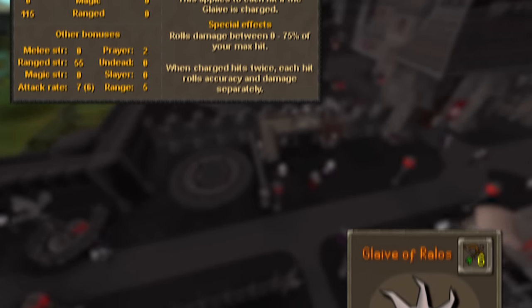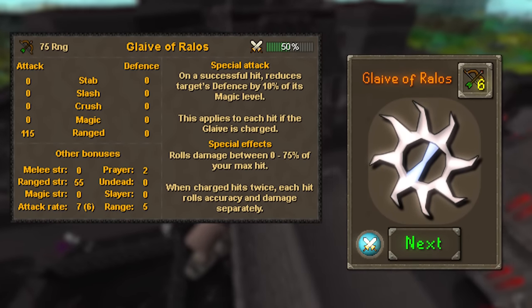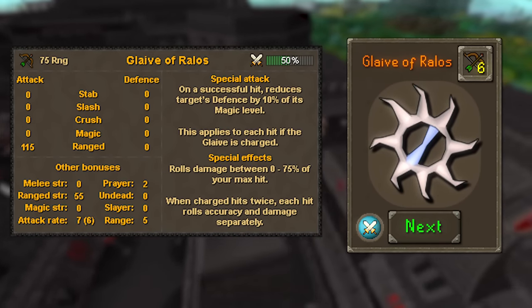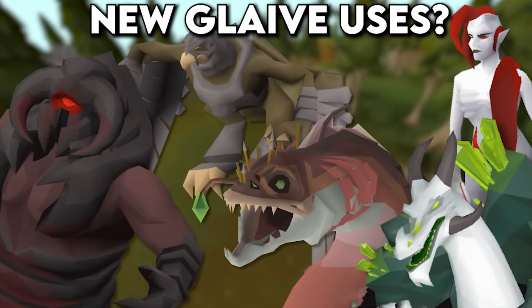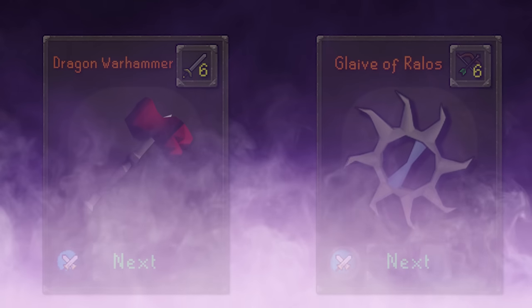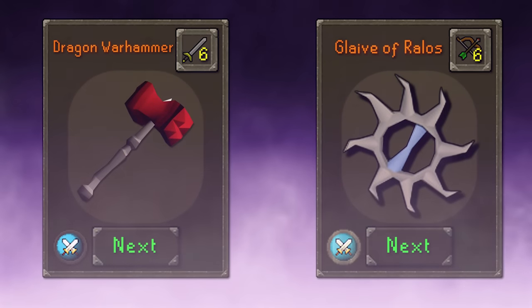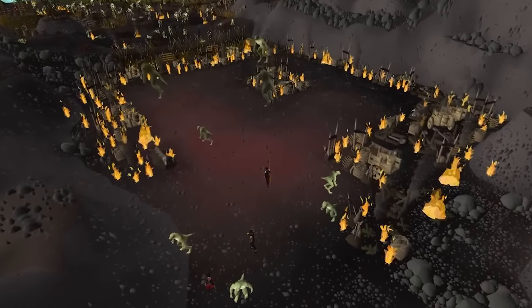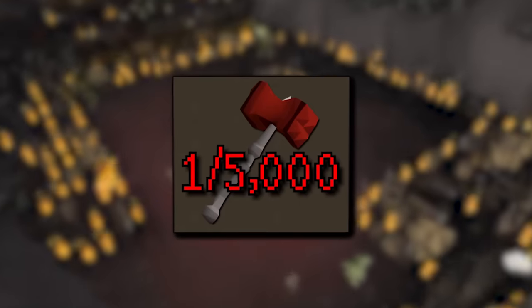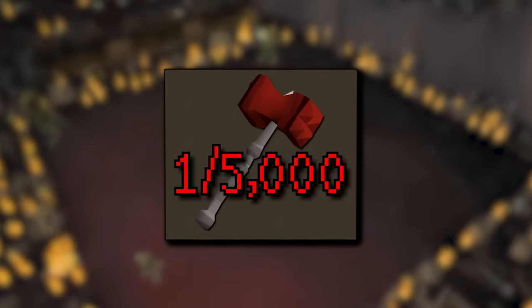You've probably realised that the Glaive of Rallos is a ranged version of the Dragon Warhammer. But the fact that it's a ranged weapon, and that it goes off a percentage of the target's magic level, really opens up its flexibility across a new set of PVM opportunities and honestly separates it quite distinctly from the Dragon Warhammer. It's got to be better than the sleepy 1 in 5000 drop experience that lizardmen shamans are.